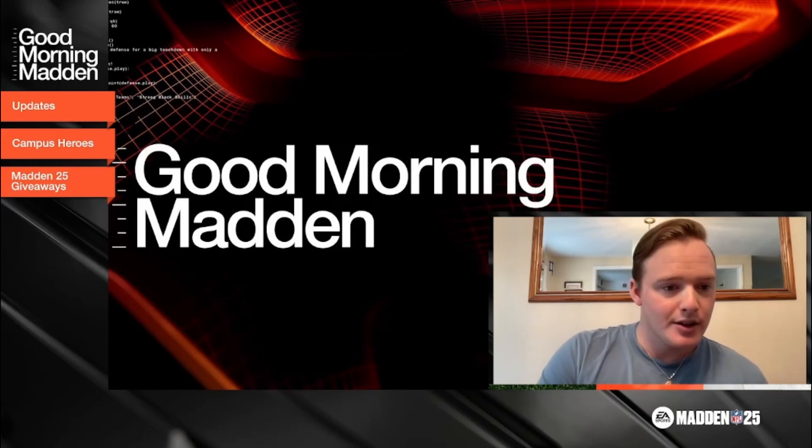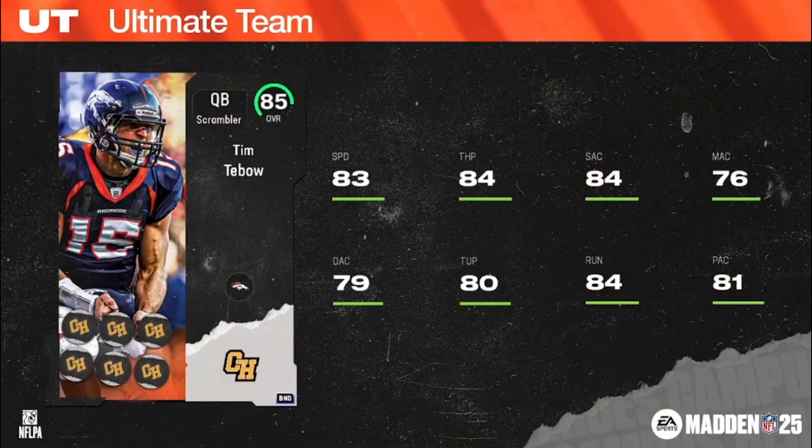Starting off with your welcome pack item: Tim Tebow, scrambler quarterback, 6'2", 236 pounds, with Broncos and Jets chems. He's going to start out as a 79 overall, eligible to be upgraded to an 85 overall using six helmet stickers. Those helmet stickers can be found: one in the welcome pack, two via the Campus Heroes field pass, and three via Campus Heroes challenge rewards.